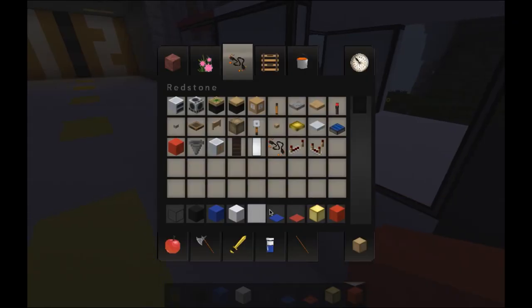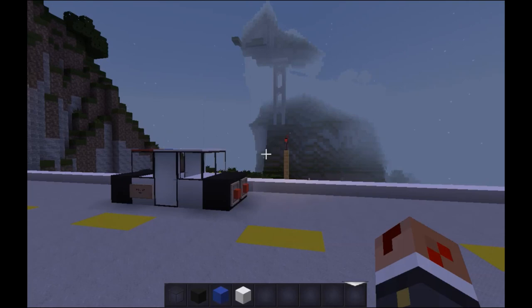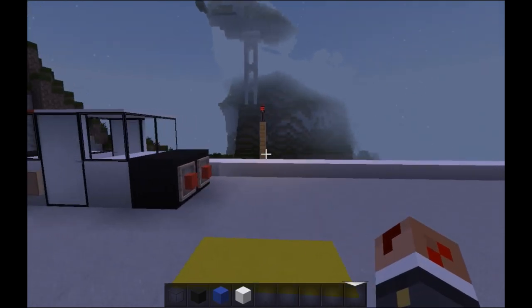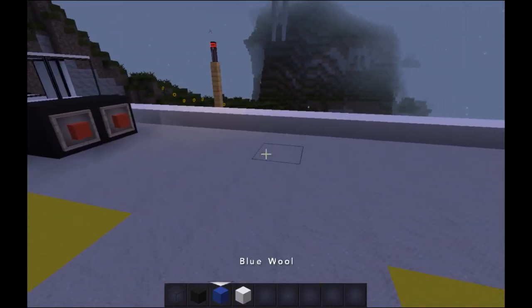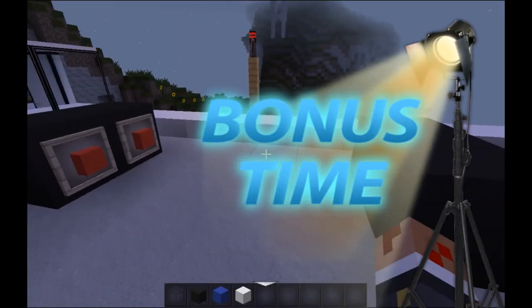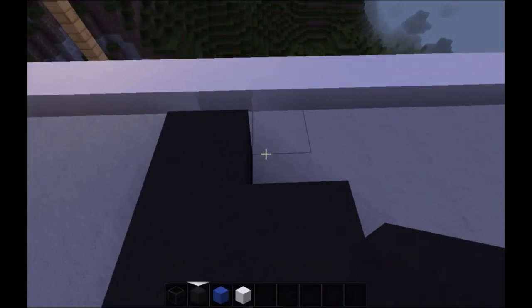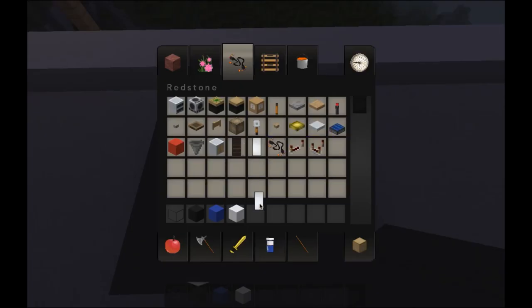It's a very intricate design. And so there you have it — a small police car. Now let's see if we can build a police van. Police vans are quite interesting. Not quite sure how to build this, but let's go ahead and give it a try and see how it turns out.